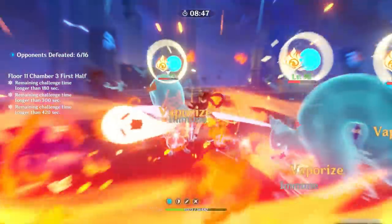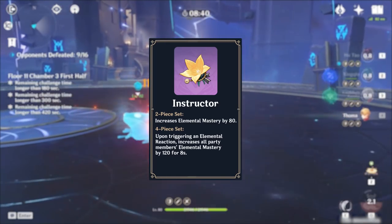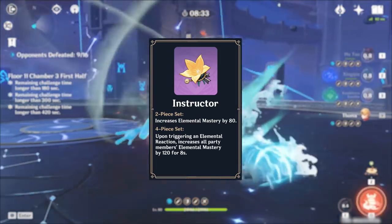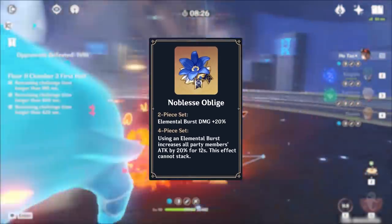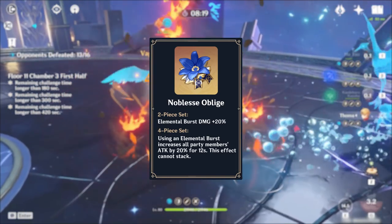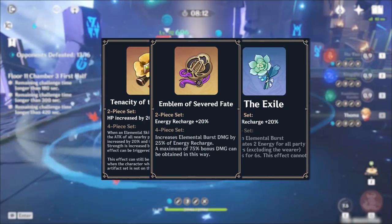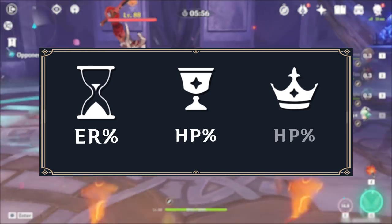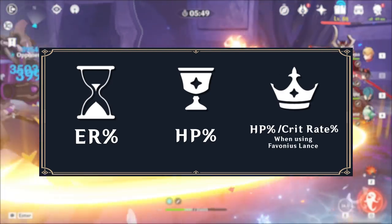Thoma's best artifact set depends on the type of team he's on. If he's on a Melt or Vaporize team, the 4-piece Instructor set is his best option due to the party-wide Elemental Mastery bonus. However, this is difficult to run with sufficient Energy Recharge due to the set being limited to 4-star rarity. In other teams, the 4-piece Noblesse Oblige set is recommended, or combinations of 2-piece Tenacity of the Millelith, Emblem of Severed Fate, or the Exile sets. Main stats to prioritize are Energy Recharge% on the Sands, HP% on the Goblet, and HP% on the Circlet. Note that if you are using Favonius Lance, a Crit Rate Circlet is preferred to trigger its passive.